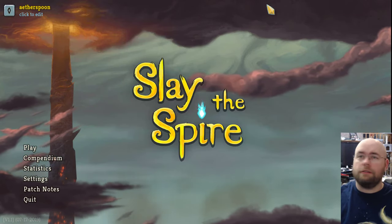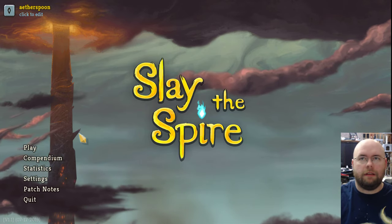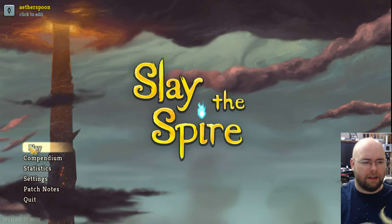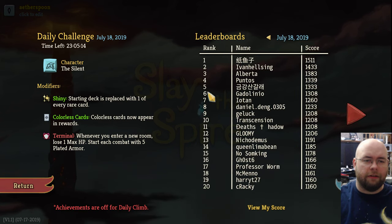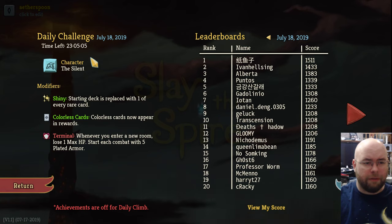Hello again. I'm going to try to play another game of Slay the Spire — apparently some people liked watching it. I'm going to start from the beginning this time, or I should say the beginning of a daily climb. The daily climbs are daily challenges; this one's obviously for the 18th, that's today. There are three characters in Slay the Spire, and in this case I'm going to be using the Silent — apparently I don't get a choice.